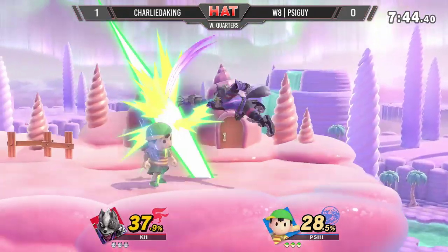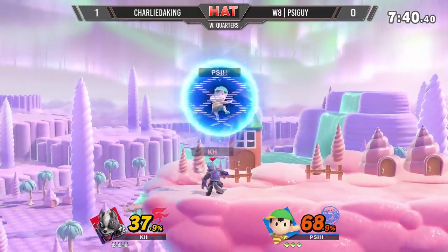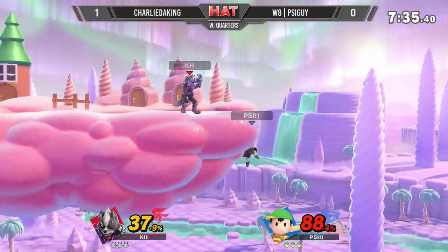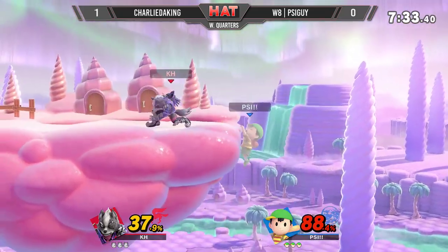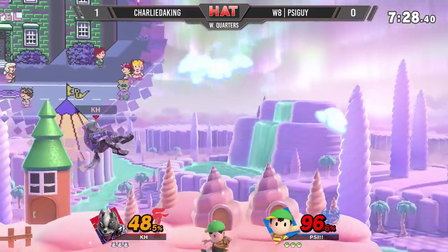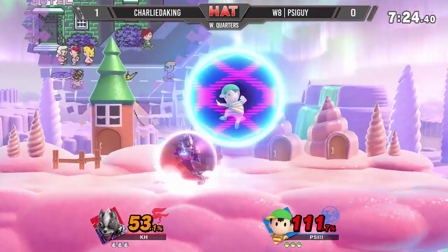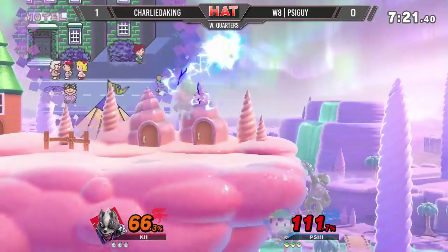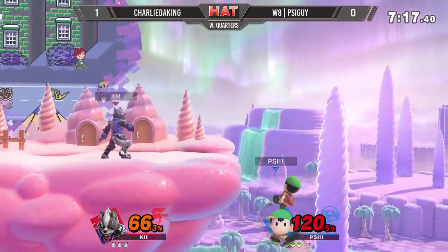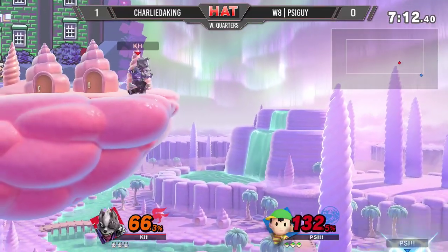Braking there this time, does a bit of movement work, stalling himself with a magnet. But that's going to lead into a double fair to up air string from Charlie. Good parry, and what a great reaction — forward to another great option, pushing him off the stage once again. That's where the edgeguard comes from for Charlie, missing the down smash. You can't always go for that, but it's still definitely worth respecting because of the way it can actually just two-frame you.